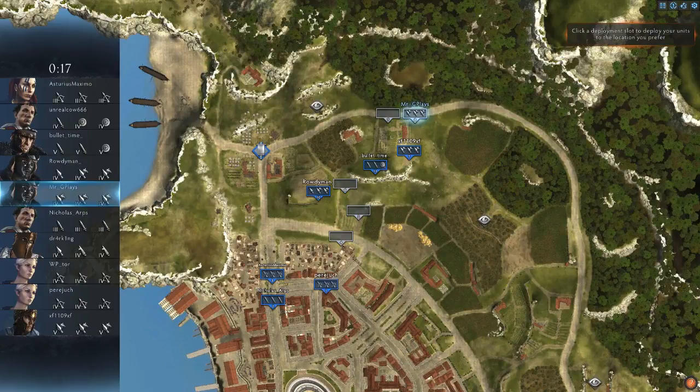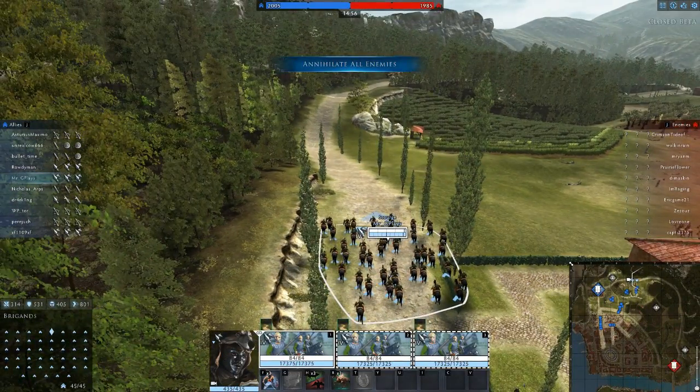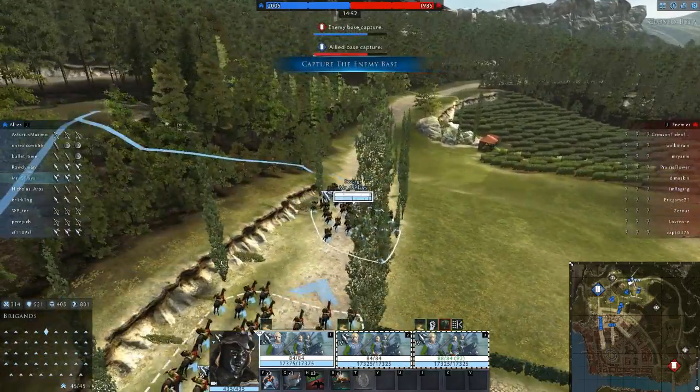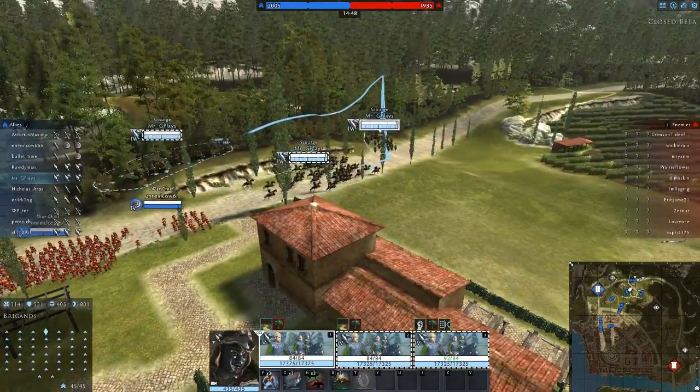Alright guys, so we're gonna highlight Arminius, his abilities, and how to use his Infiltrate skill in particular with Cavalry. We've deployed here near the woods. Infiltrate will make you appear as an enemy — however, if anyone hovers their mouse over you, they're gonna get an attack icon. And really anybody who's somewhat aware of battle awareness is gonna know that you're an enemy.